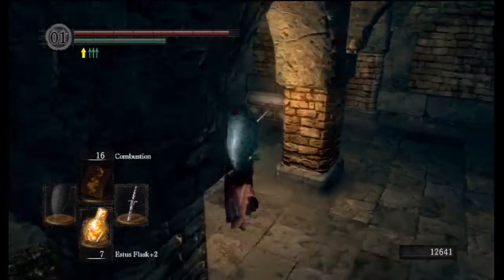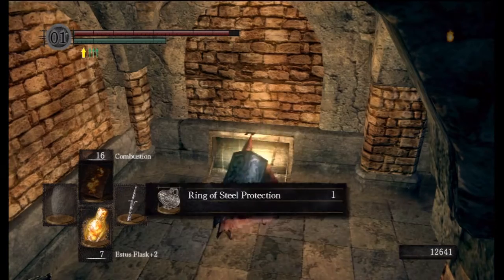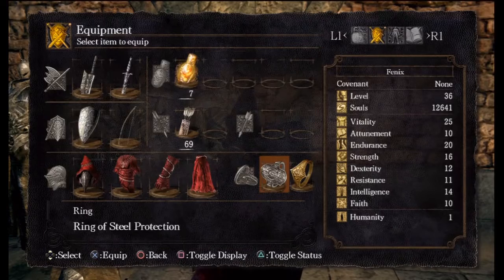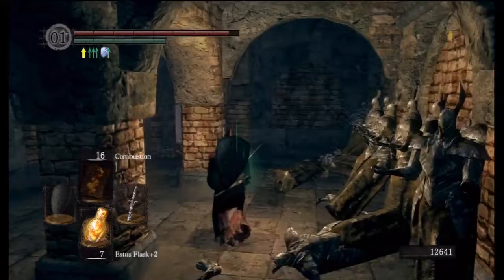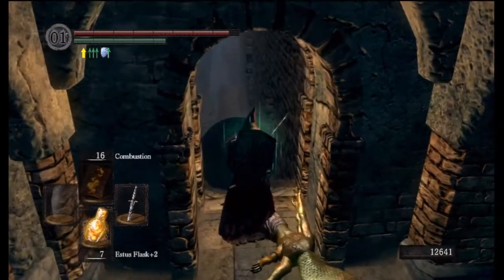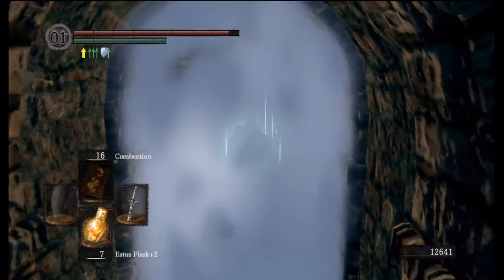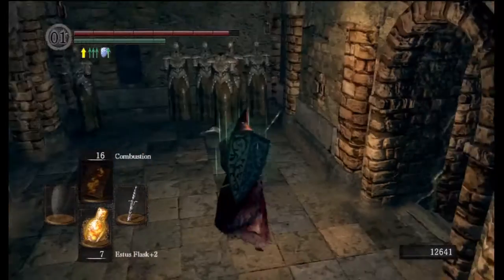I'm surprised I survived that. Alright, we got a ring — the Ring of Steel Protection, which considering my light armor load, I will be wearing for this area because everything here is basically physical damage. We're gonna traverse the white light here. This is not a boss, this is just a white light — sort of a checkpoint.